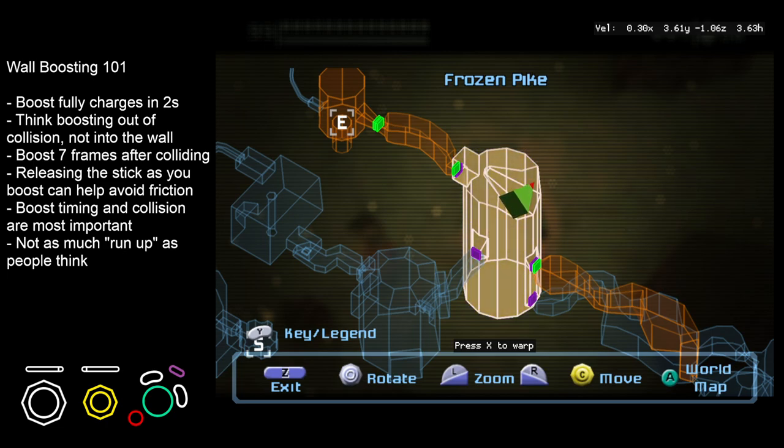Today we're going to be talking about wall boosting. What is it? It's pretty much exactly what it sounds like — we'll be charging a boost and then releasing it after hitting a wall, and that'll get us some vertical height, allowing us to skip some bomb requirements in morph tunnels as well as do some speed strats later on.